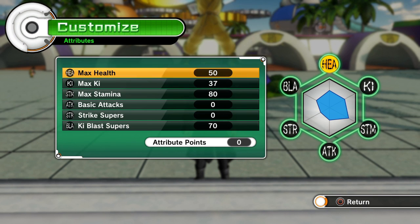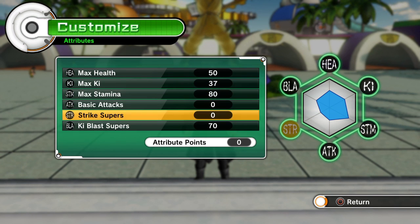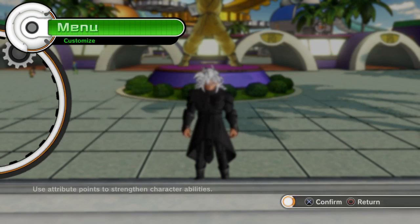My max health is on 50, my max Ki is on 37, my max stamina is 80, and my Ki blast super is 70. As you can see, the basic attack and strike supers are on zero.